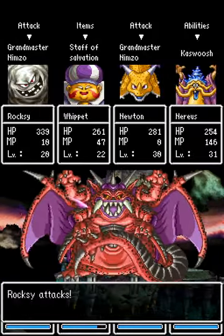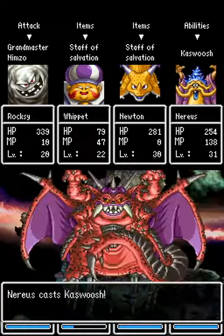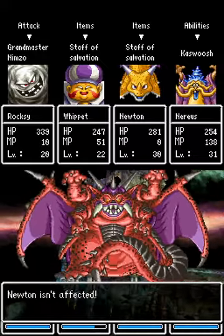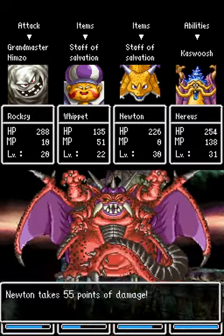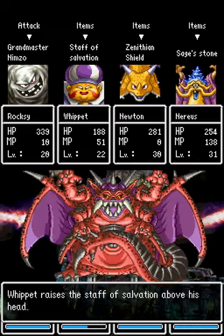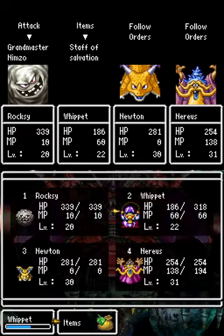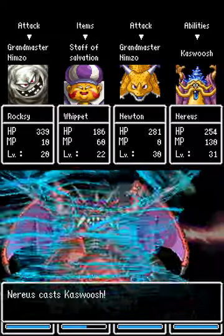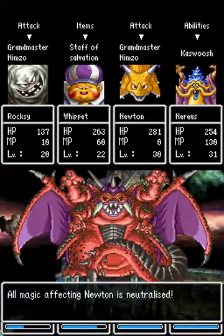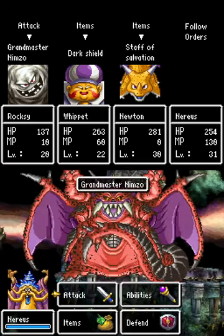Go ahead and heal, attack, and Kaswoosh. It's thanks to the Magic Marionette run that I realized Kaswoosh is pretty good against Nimzo. That's the first Kassap, which means I don't need spot healing — Roxy could use a little more though. Good damage. Why don't you help out healing while the other Kaswushes? Kaswoosh usually does better damage. We are fully Kassapped — we've got to get Bounce up. Heal, Bounce, and Sage Stone.